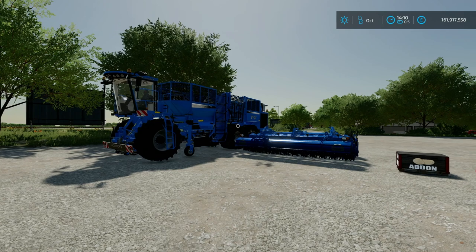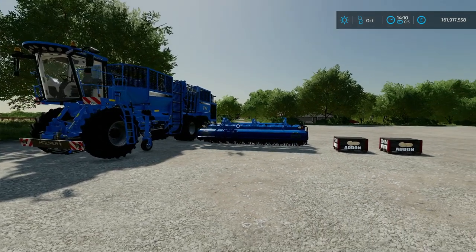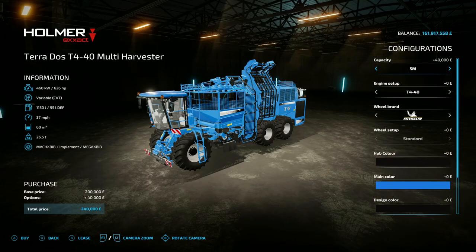Now the T440 Multi Harvester Pack update is epic. I don't normally go into updates but this one deserves it. If you go and find it in your mods and DLCs you've got the Multi Harvester — it goes up to five million liter capacity, 5,000 horsepower, and a 200 mile an hour top speed. That's ridiculous — brilliantly ridiculous.